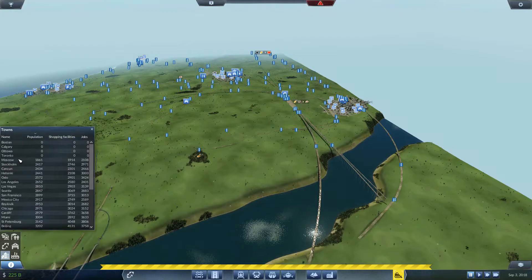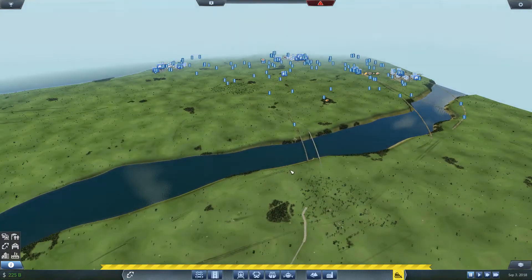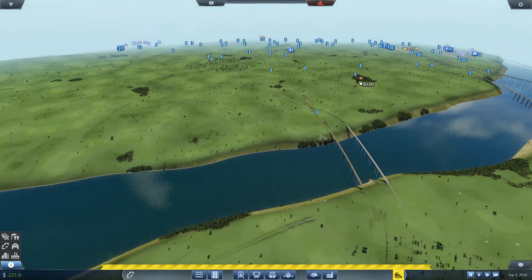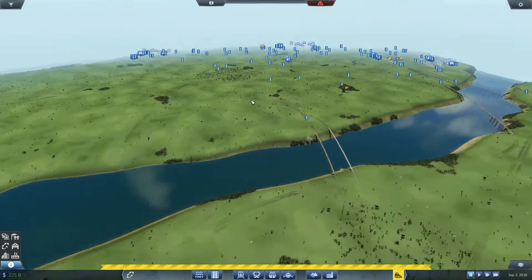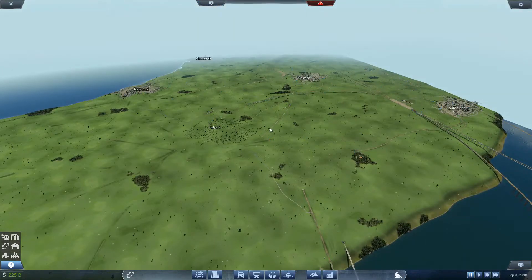There are now four towns at zero population, so I've knocked off something like 15,000 population just by deleting those four cities. It's freed up quite a lot of frames. I've also been getting out of rail industries - anything that requires the game to load stuff in.